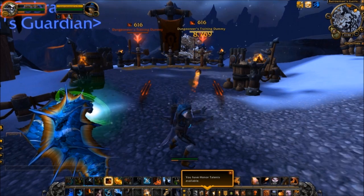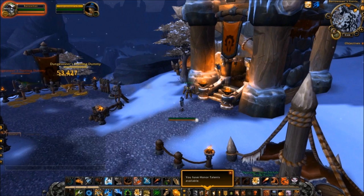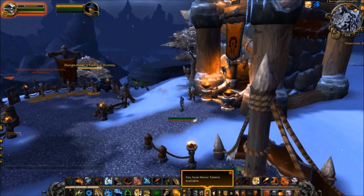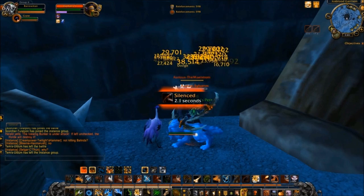To preserve damage-increasing debuffs like this one, simply dismiss the pet after it's been dosed and then recall it when you want to do some burst DPS. Killer Cobra, the level 100 talent, can be used and then switched to another talent in situations where talent switching is active, allowing for increased DPS. Finally, the Stampede talent can glitch through walls in the same manner as Explosive Shot — it doesn't have the same range, but as an AoE talent with a longer duration it can be used effectively to attack multiple enemies, as I'm doing here in Alterac Valley.